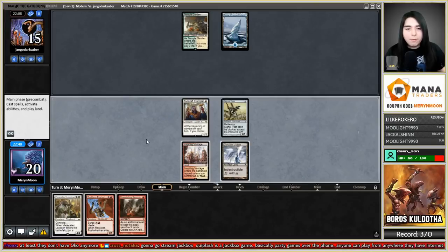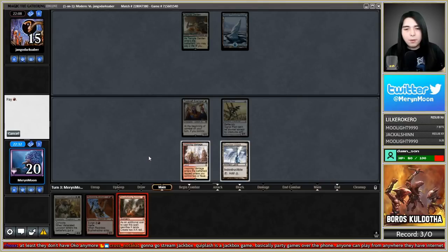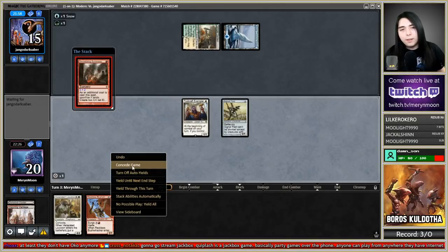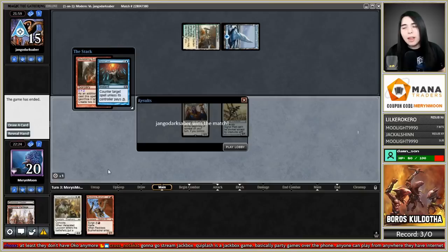We're gonna go Venerated Loxodon here. Float mana first — Devastating Summons. If they counter this it's a concession — and they do counter it with Veil? No, Mana Leak. That'll do it. I was going to go Summons into Venerated Loxodon for a really thick board, but countering that and making me sack my lands will do it.